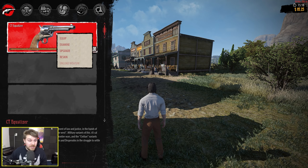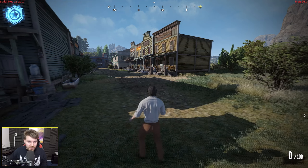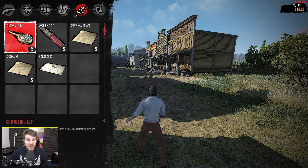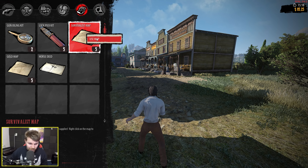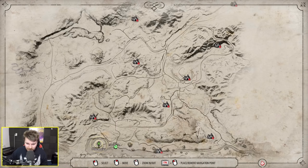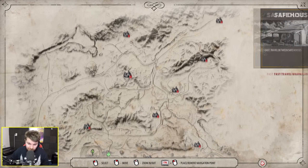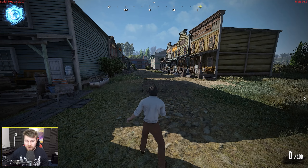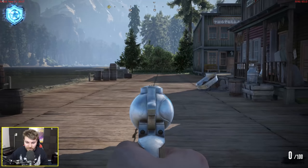Press the tab button and that brings up our inventory. We have a bandage, some tonic, some ammo, a pickaxe, gun oiling kit, lockpick kit, and a survivalist's map. Let's use the map. You can actually fast travel in this game if you click on different points of interest. It says fast travel unavailable currently, but I guess I need to go there and discover it first.